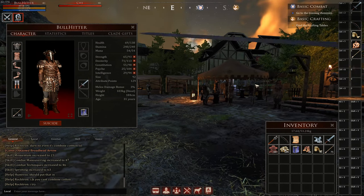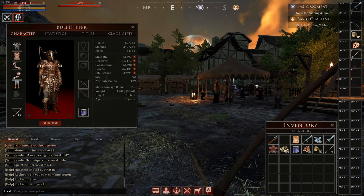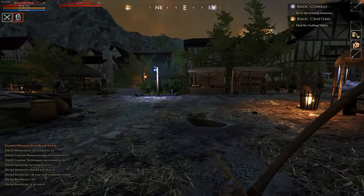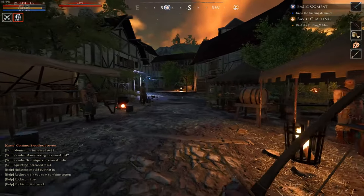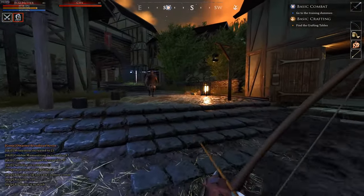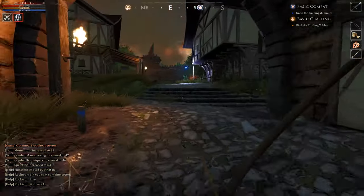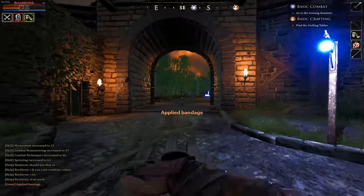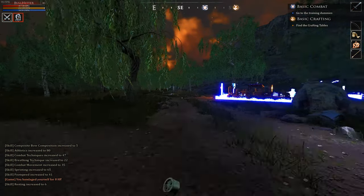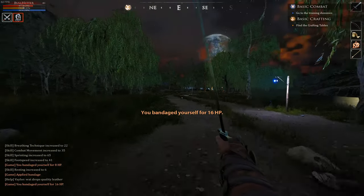You can swap between your sword and your bow easily this way, but remember you'll always need to tap X to actually take out either weapon once you've equipped it. Right click on the arrows in your inventory to add them to your quiver slot, which you can see on the bottom left of your character window. You'll need to right click them again to bring the ammo count back up to the max of 25 whenever it's lower. Once you take out your bow, aim and left click to fire — holding left click will charge up the attack to make arrows go further and hit harder.